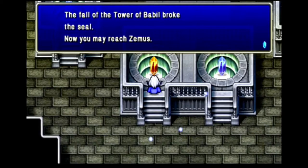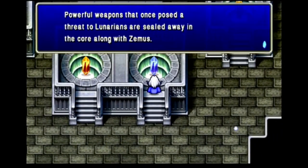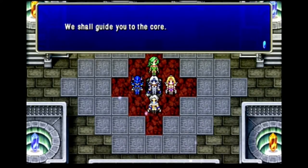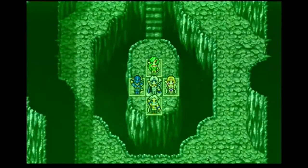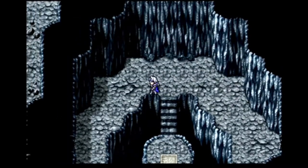One crystal says that the fall of the Tower of Babel broke the seal and allows me to go after Zemus, but the tower is still up. I don't know if it's a lost-in-translation thing, but the Tower of Babel and its role have always been a little vague and confusing. One crystal also tells me that powerful weapons that pose a threat to the Lunarians were sealed in the core with Zemus. When I step on the tile in the middle, the crystals guide me to the core. This is the Lunar Subterrain — the final dungeon of this game, and by far the biggest one.